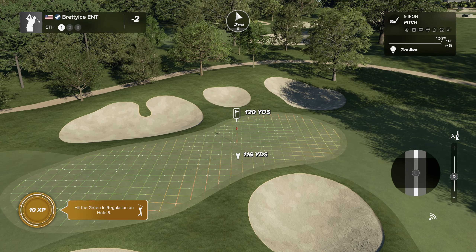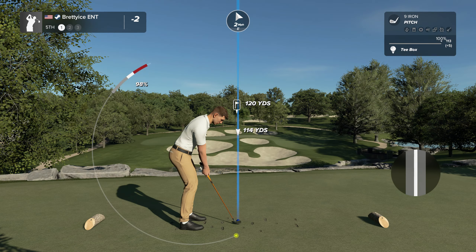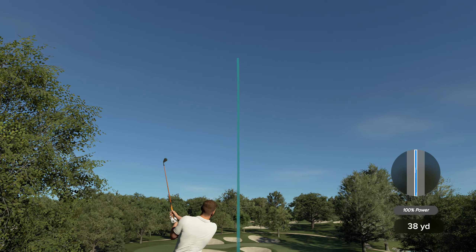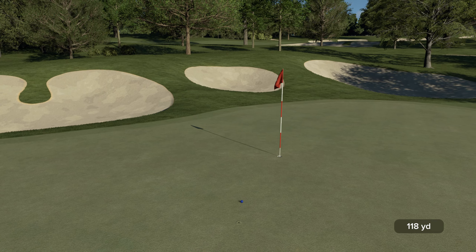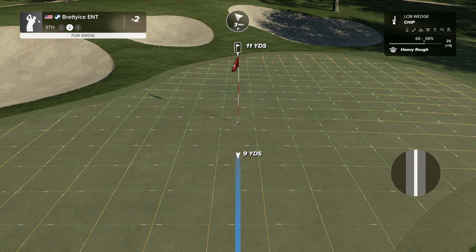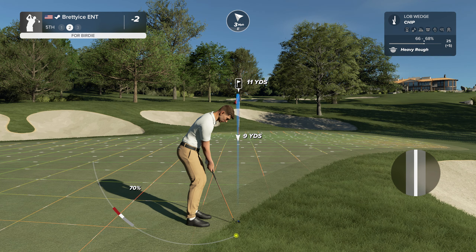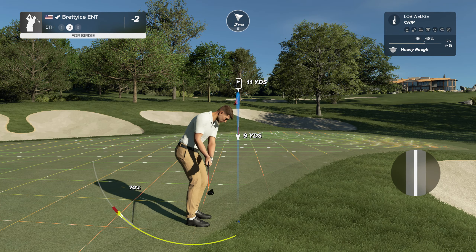And here's the fourth hole at Top of the Rock. Plays slightly downhill. Bunkers all around the green yet again. We've got water to deal with as well, so you really don't want to miss right, left, or long on this one. Ten feet to go. And drop this one in for your par. And still at two under par after that one.